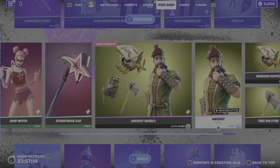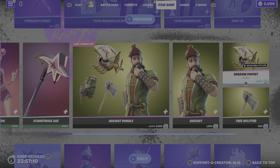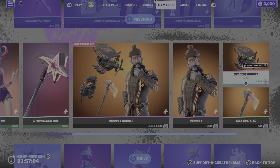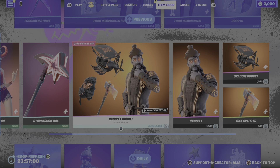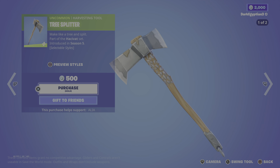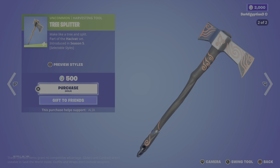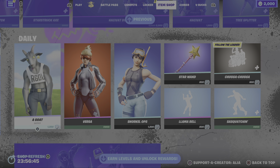Moving us on to the return of the Hajifat bundle — a nice, cool bundle. I love the fact that the Shadow Puppet glider has an actual puppet show on it and then turns into a giant lantern glider, which is very, very cool. I've already covered this in an 'Is It Worth It' video. I would recommend grabbing the harvesting tool because you can use it with other skins, especially the Ultimate style.